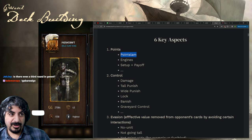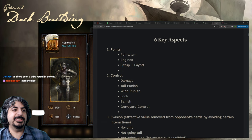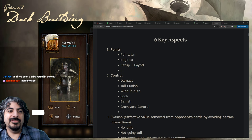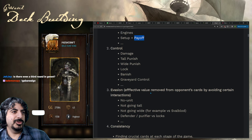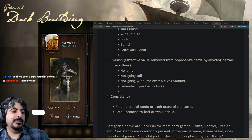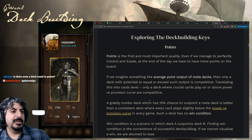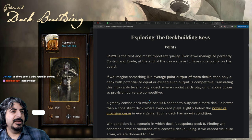Points are either cards that play for a lot of points, cards that gain points per turn — also known as engines — or set-up payoff cards. For example, play Open Sesame and then something that spends coins — that's setup and payoff. Or play Ban Art Students then Alumni, or apply a bunch of Leads then Proto Letter as a finisher. Control includes damage, tall punish, white punish, lock, banish, and graveyard hate. Those are the six characteristics of good decks, and now the article goes into more detail on each.